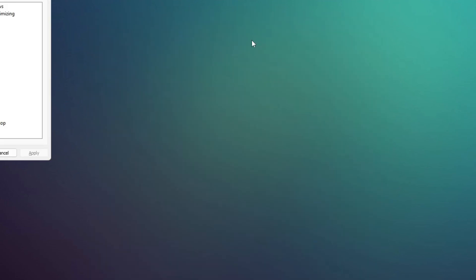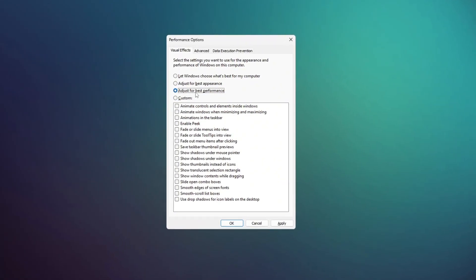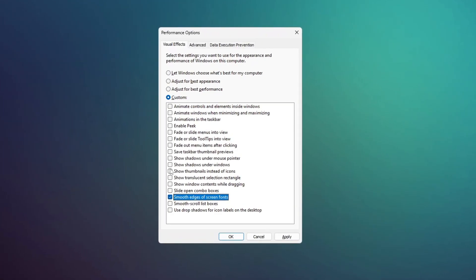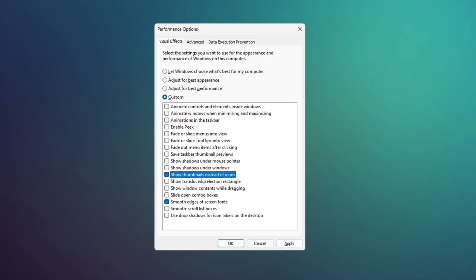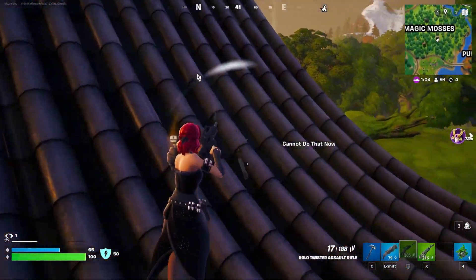Finally, search for Adjust the Appearance and Performance of Windows. When the Performance Options window appears, select Adjust for Best Performance. Then check the boxes for smooth edges of screen fonts and show thumbnails instead of icons. Click Apply to save the changes. This will turn off unnecessary animations and help save system resources.